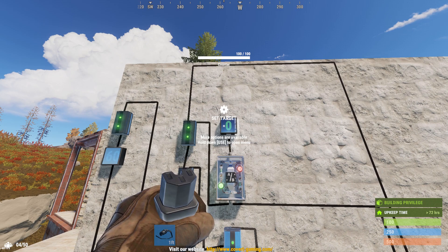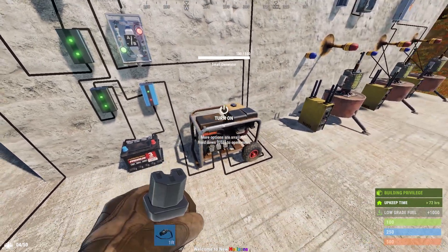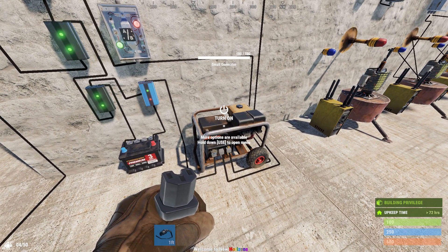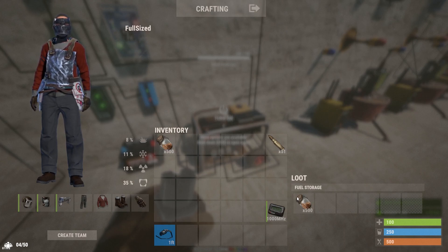Hold E while pointing at the counter and select show pass-through. Now, the last thing we need to do is put fuel in the generator. Pointing at the generator, hold the E key and then select open. I have 1000 fuel and I right-clicked the entire stack, but only 500 went in. This is the maximum amount that you can put in the generator on vanilla.